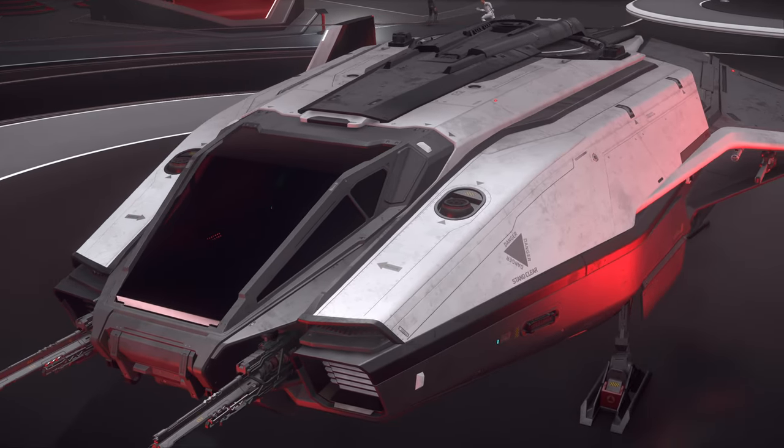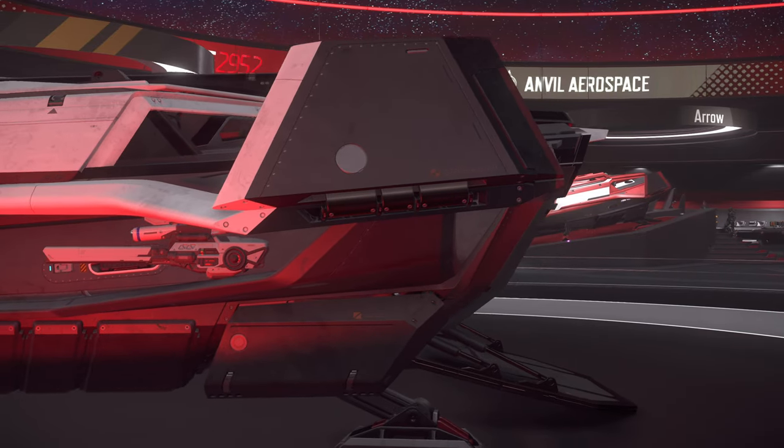Next, we have the Pisces, a Pathfinder. It can be stored in the Carrack's upper ship bay and serves as a scout.